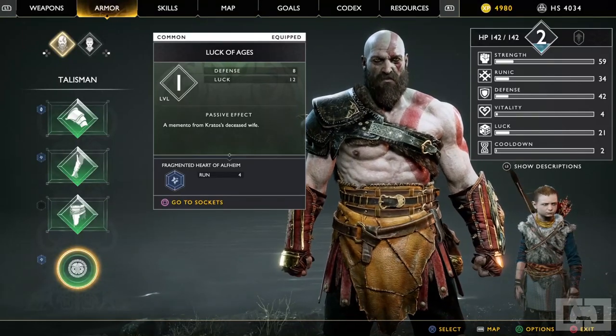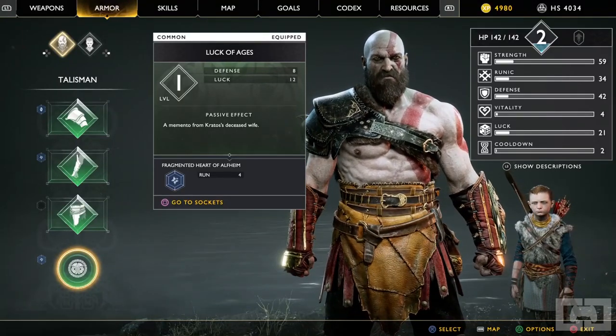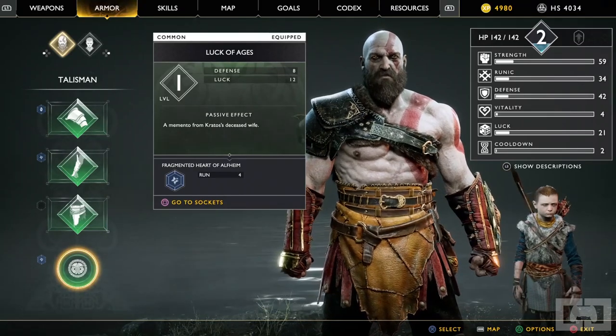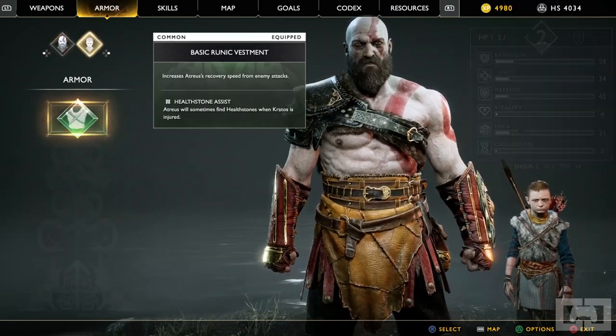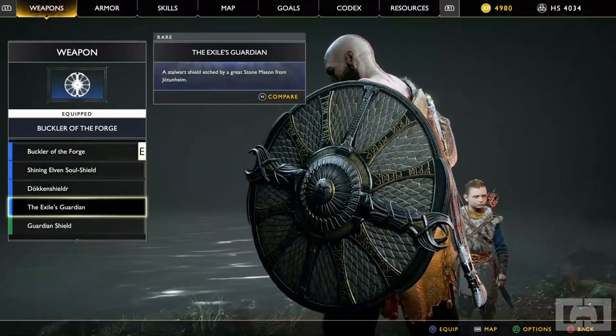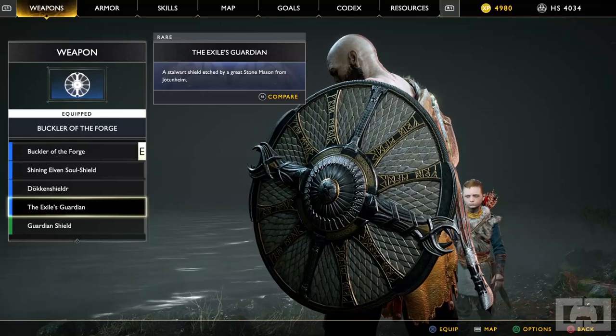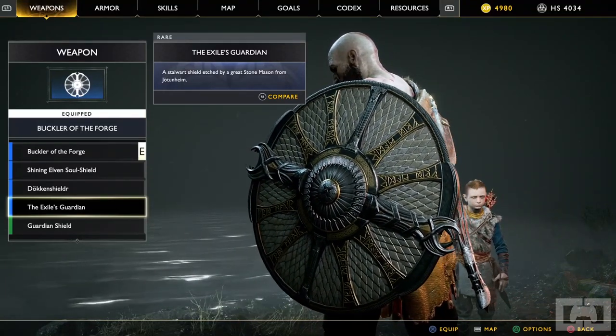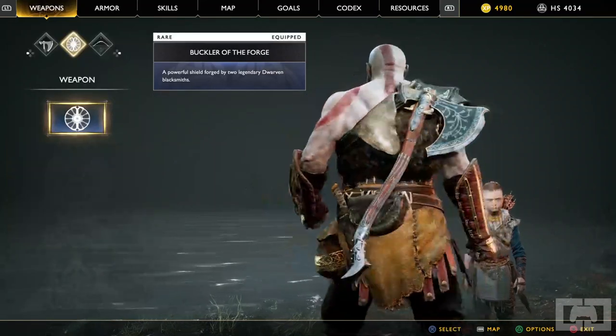Now let's check out what you get with the special edition DLC, which comes with the Digital Deluxe version and any version of the game above that. Let's head over to Weapons again, go to Shield — this is the shield that comes with the special edition DLC, and it is the Exile's Guardian Shield. Once again, no stat boost — it's purely cosmetic.